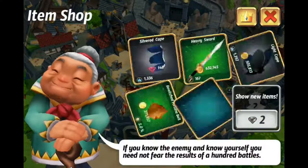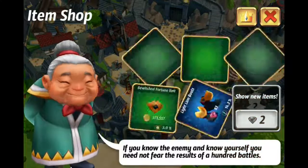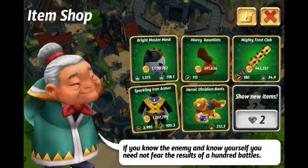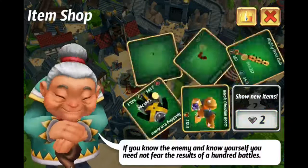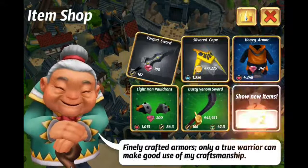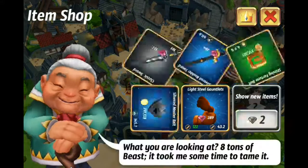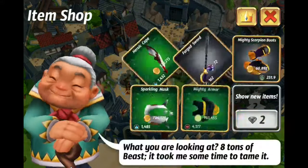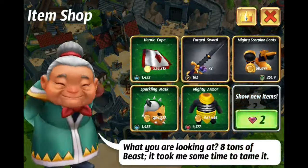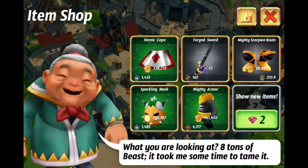Forty-six, forty-seven, forty-eight, forty-nine, fifty. So out of the fifty spins there, we got only two legendary items — not a very good ratio. So far we've done a hundred spins and got a total of three legendary items.